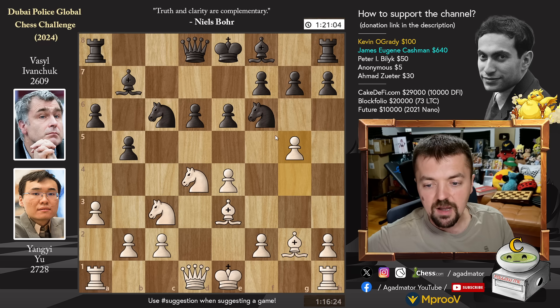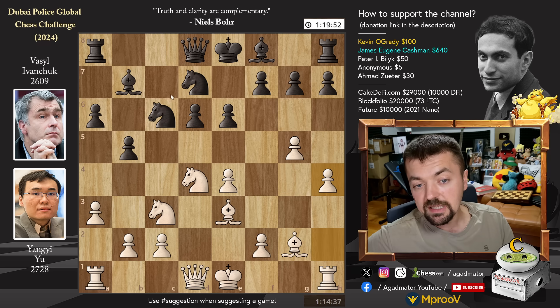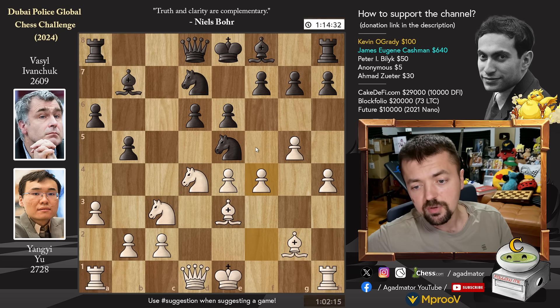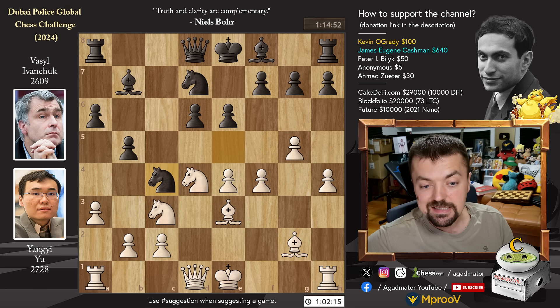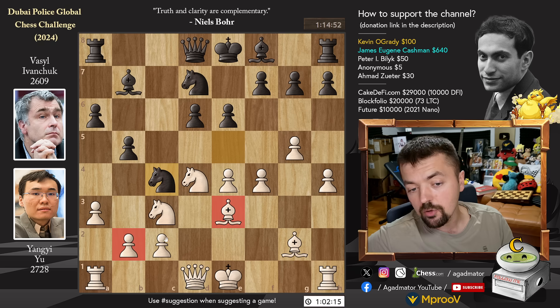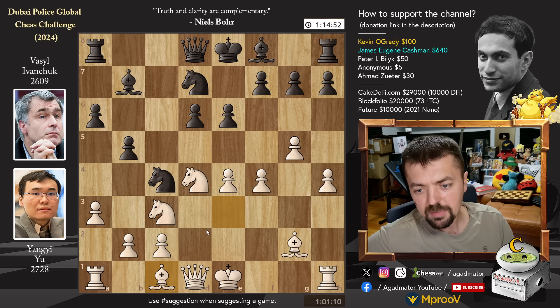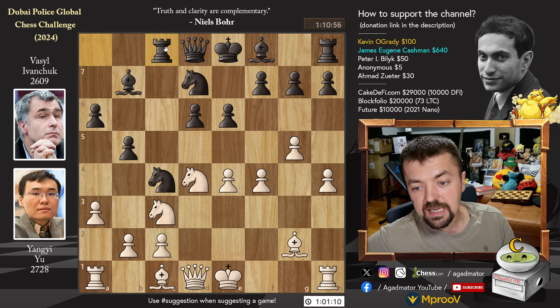Pawn to g5. We have knight to d7. Pawn to h4, and now knight c to e5, preparing to bring the knight to c4. So Yuang Yi grabs more space with pawn to f4, and knight to c4 attacks the bishop and the b2 pawn. The only reasonable move is bishop to c1 — queen to c1 can also be played, but bishop to c1 is considered better. Even though it's a new position, from experience you know that bishop to c1 is the move. Rook to c8.